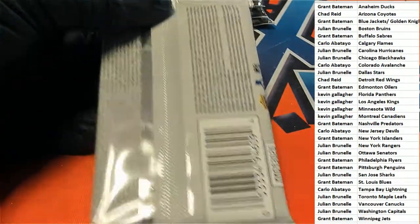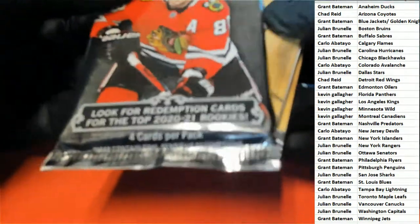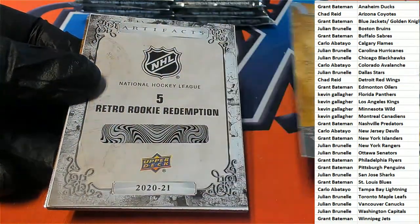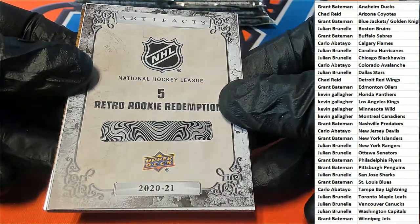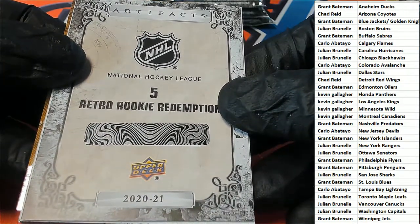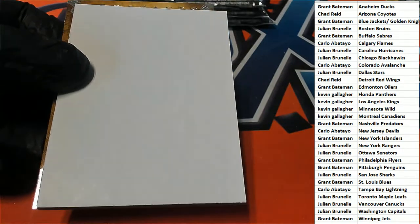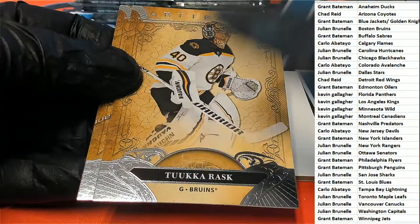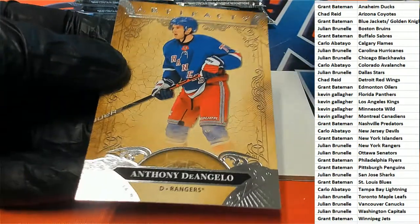Alright, there are no trades. Let's see what comes out of the rip in Artifacts Hockey. Good luck — Grant picks up the Hopkins retro rookie redemption. That's going to go to the random since we don't know which team that is. There's Bruins and Rangers — Julian picks up this one for the Rangers.